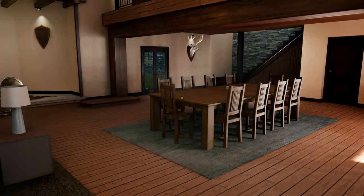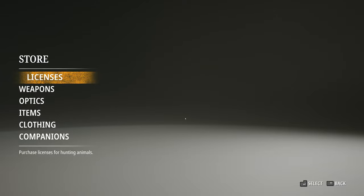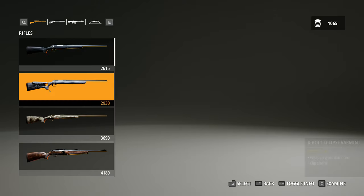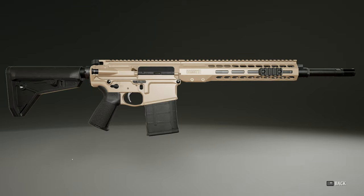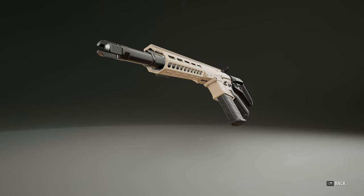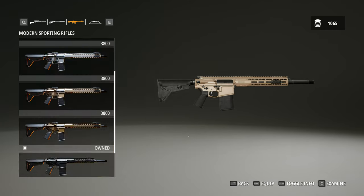Hello and welcome to the channel. For today's video we're back in Hunting Sim 2, and I'm glad to say I've spent a lot of time doing a lot of work. Check it out — we have the 308 sporting rifle with the 21-round mag, and I'm hoping it makes a difference.